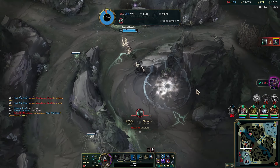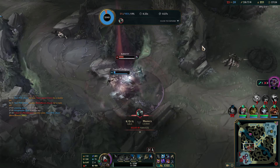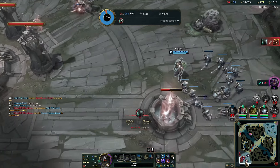Once again tried to press Zhonya's but it was too late again. Damn it. When the heck did Mordekaiser get burst? And where's our Jhin?